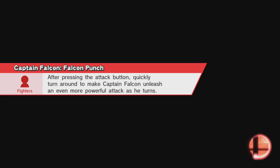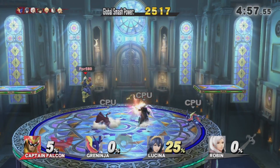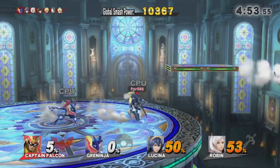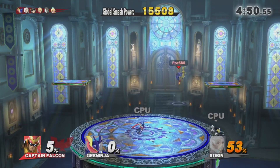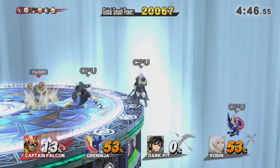Captain Falcon is one of the most popular characters in Super Smash Bros., and has spawned many a meme or something like that. He's got his own kind of following, especially because of his Falcon Punch, Falcon Kick, and Falcon Dive.